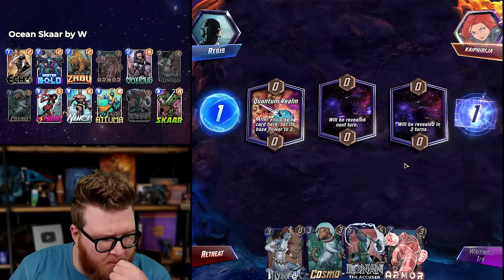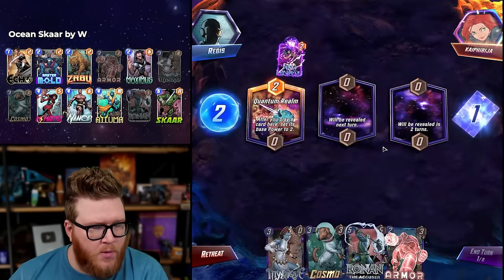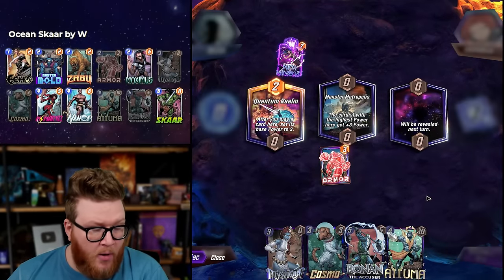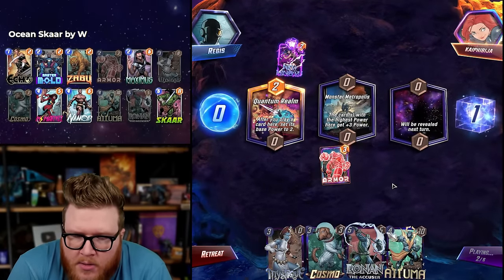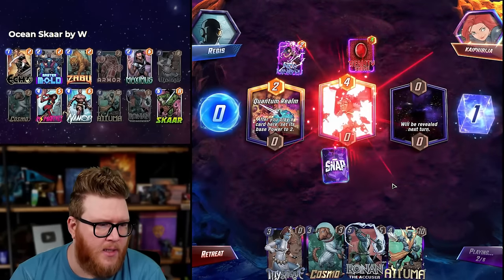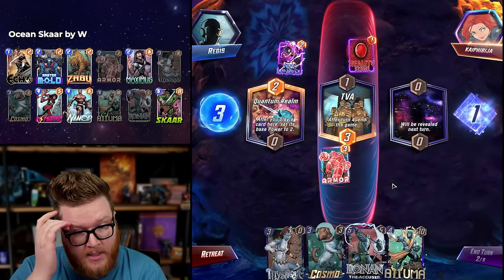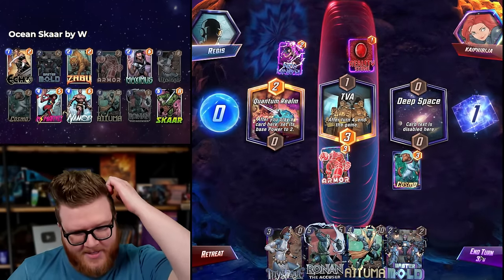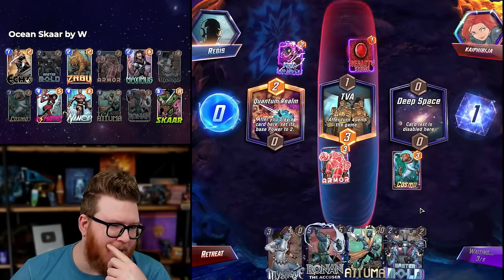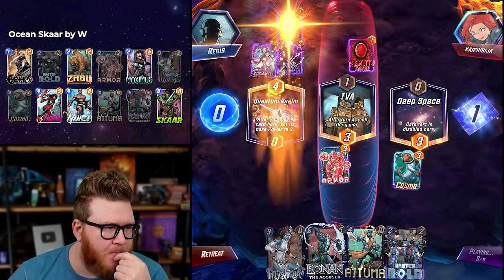Quantum Realm is really good for Ronin, Mystique. Armor is fine too wherever. Nico — draw two. Ronin is pretty good mid; Armor to protect it. Atuma can go mid or Ronin can go right as well. Depending on the deck, one or the other could be bigger — usually Ronin's bigger though. Oh — Thanos! Usually Ronin's way bigger, but we're fine because we're going to cover. Oh, now that creates a bit of a pickle-y situation — the pickles have entered the territory.